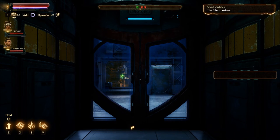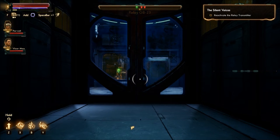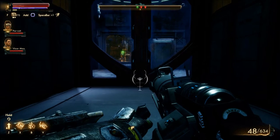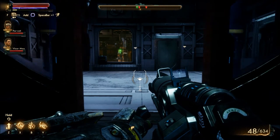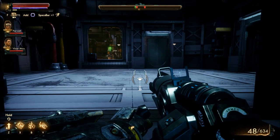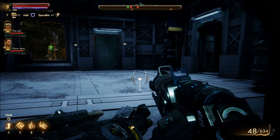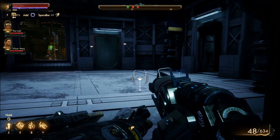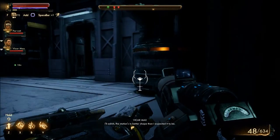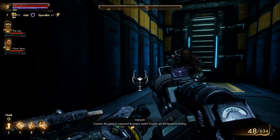I have no idea what we're in for here. Right away I can see bogeys ahead. So we've got auto-mechanicals in there. Do they open doors? I'll admit the station's in better shape than I expected it to be. This place is supposed to be empty, yeah? Because I got the queerest feeling — there's stuff over there to fight.